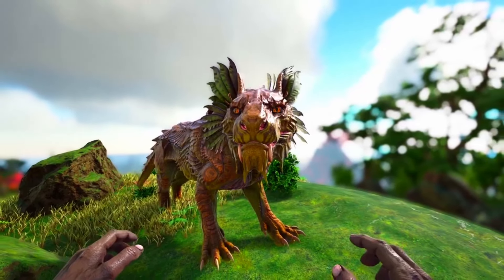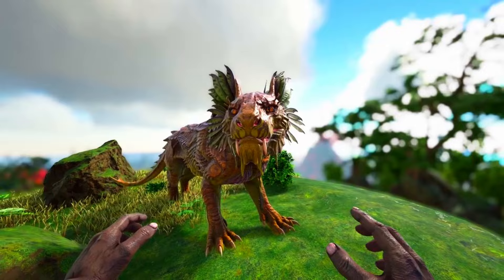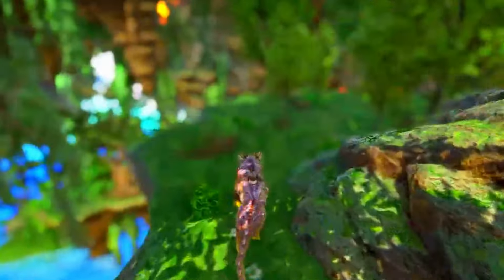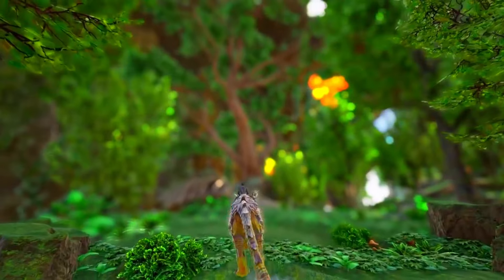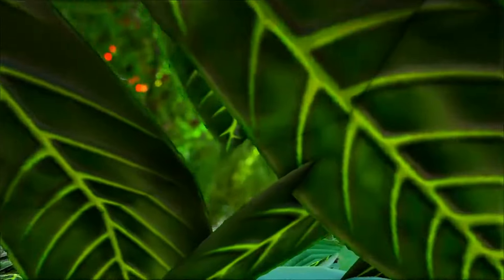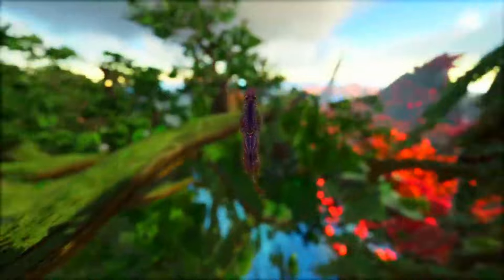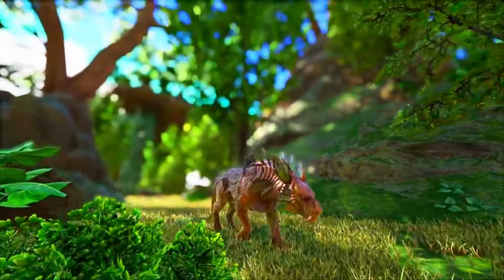Next up we have the Shadow Mane, and the reason I'm saying this creature is more powerful is also because it is a lot more useful in some scenarios. This thing has the pack buff, it has the hydration buff, and it can even go invisible too. Its main claim to fame being that this thing is allowed in bosses, and like the Deinonychus it is absolutely insane for that. But in the real world too this thing can jump to incredible heights — no Pteranodon is safe in the sky when you have one of these things.